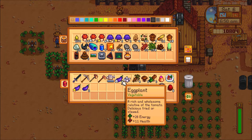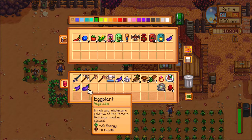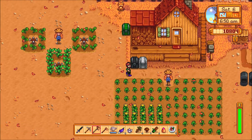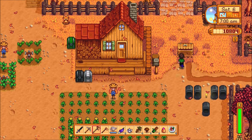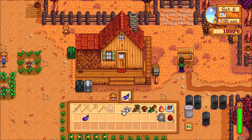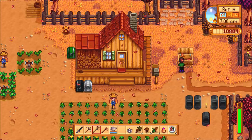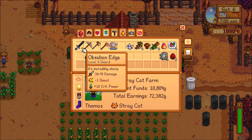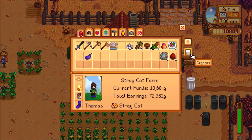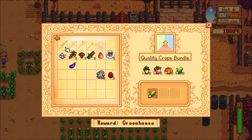I don't think I need anything specific with the eggplants. I might hold on to one of these just so I'm not missing out on them later. I don't think I need them for the high quality bundle, so I think I'm good on that. I may be wrong though, so it'd be best if I checked. Tom's Law is always in effect. I just need to get pumpkins, and then hopefully either melons — or whatever.